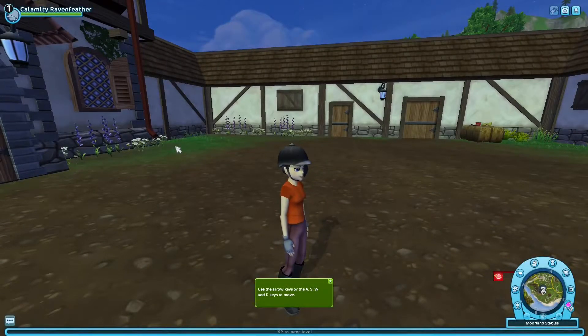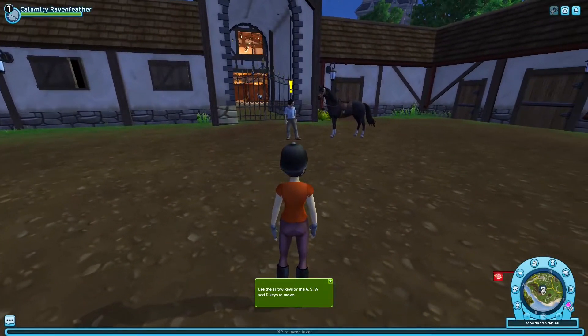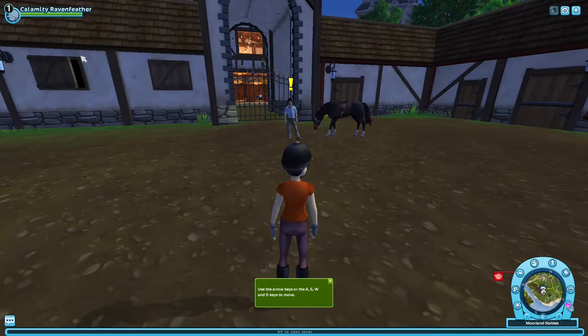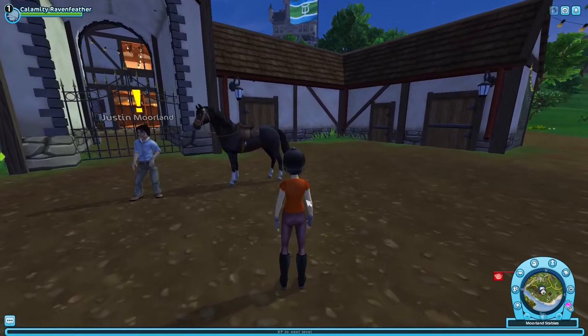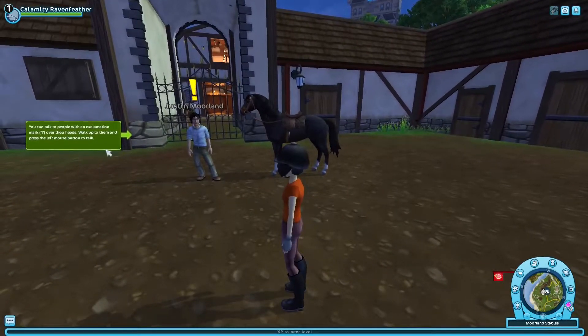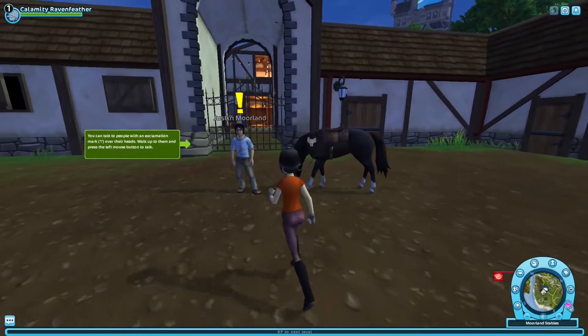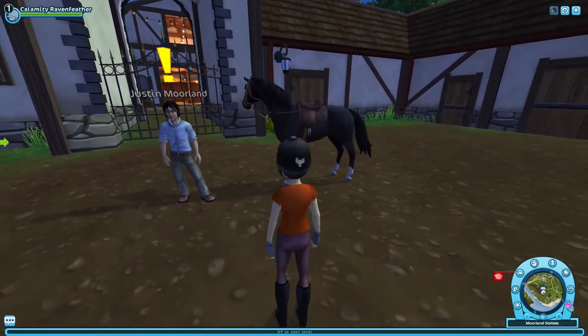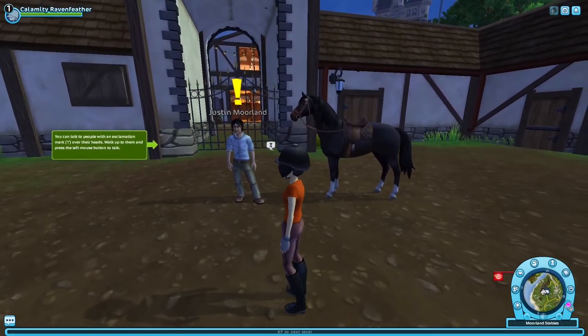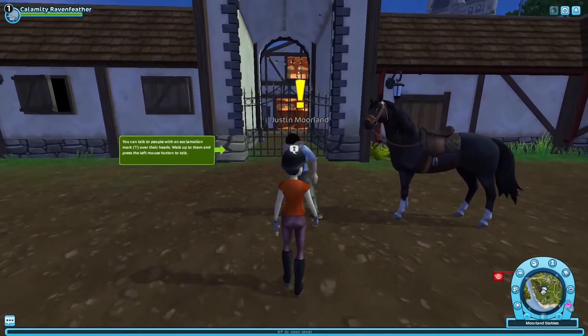Okay, here we are — we are in the game. So our stable online. We went ahead with the name Calamity Ravenfeather for our character. And this over here is our horse — this is Raven Dusk. We'll be able to see their name pop up over here in just a moment. It says it wants us to come and talk to Justin Moreland.